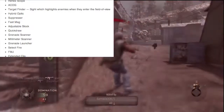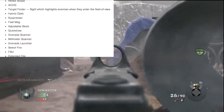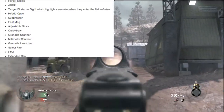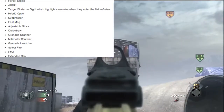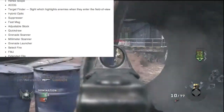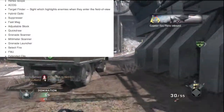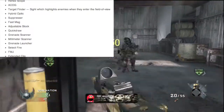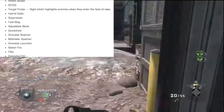The grenade scanner — don't know what that is yet. But the millimeter scanner — we know what that is. That's the scope we've seen where you can see through walls. In the multiplayer trailer it was on the PDW with 'MMS' at the end, and I guarantee that stands for millimeter scanner. Select fire is also new — I think it's going to change the firing mode on your gun. So far I've only seen it change fully-auto guns to burst mode, but it definitely changes the firing mode.